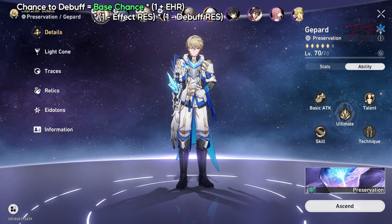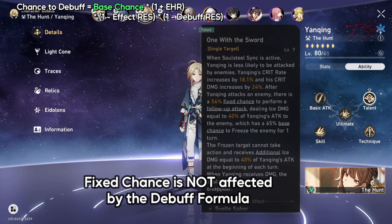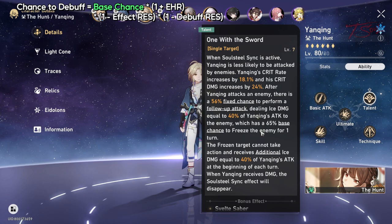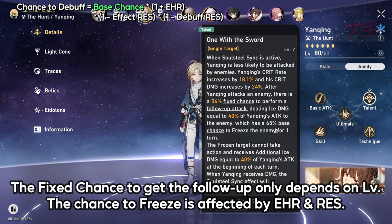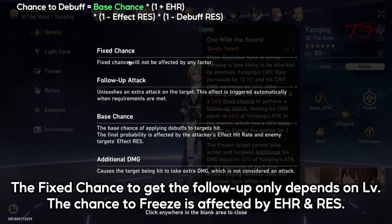But there is a third variant called fixed chance, which cannot be increased or decreased by your stats or enemy stats. Yangqing, the best ice boy, has a fixed chance to do his follow-up attack. And if the follow-up attack does happen, then there is another dice roll for a 65% base chance to freeze enemies. The chance to get the follow-up attack in the first place does not get better or worse from his or the enemy's stats, but the chance to freeze if the follow-up procs will depend on these factors since that is a base chance and not a fixed chance.